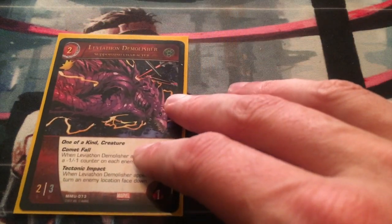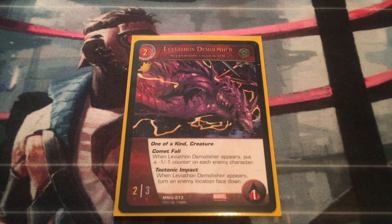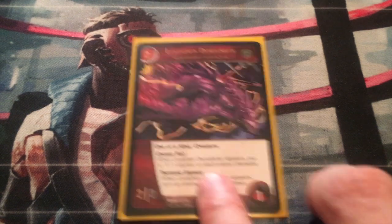I also threw in a Leviathan Demolisher — one-of-a-kind creature. It has the power Comet Fall: when Leviathan Demolisher appears, put a minus-one minus-one counter on each enemy character. And also Tectonic Impact: when Leviathan Demolisher appears, turn an enemy location face down, which prevents your opponent from using their powers. This is the one location-control card in this deck, mostly for additional flavor — I had an extra slot. But at the six-cost level you could also throw in Iron Patriot, who turns locations face down as well.